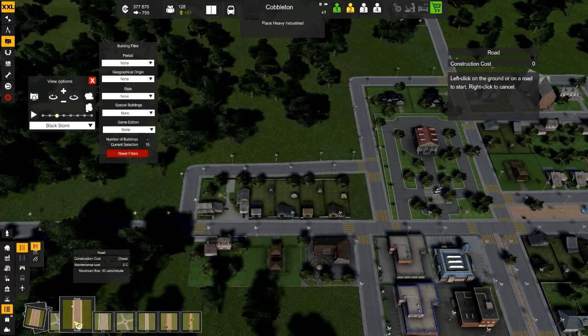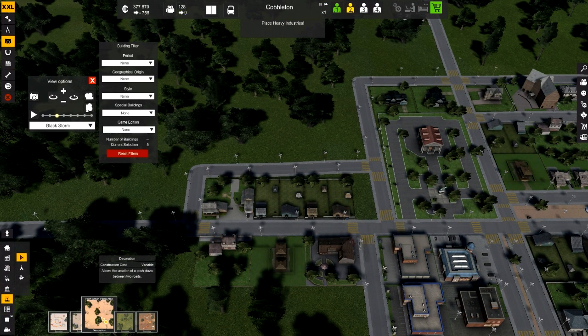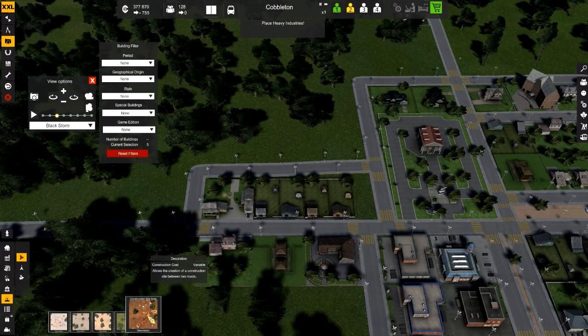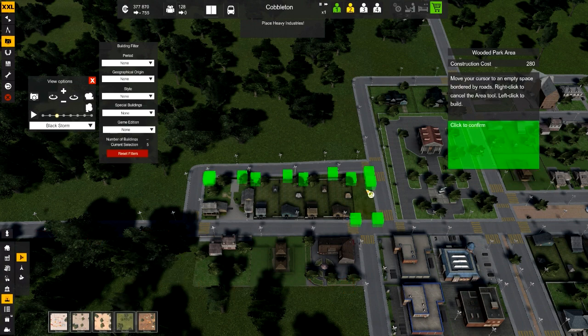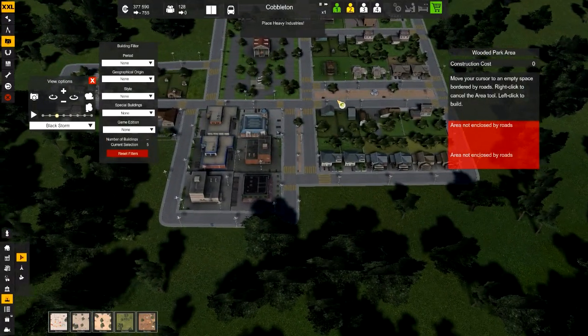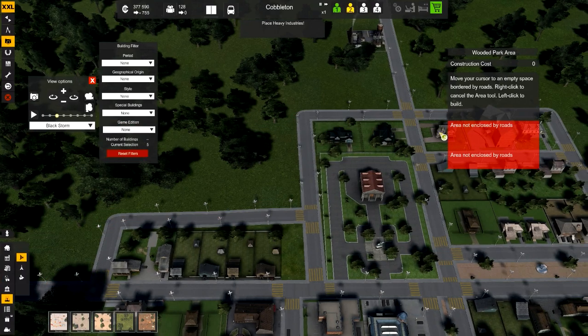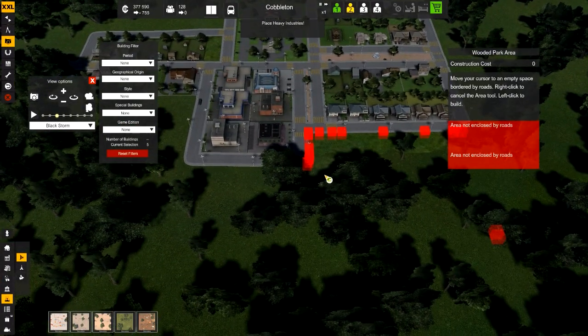Now we can actually do another decoration here. We'll come back and select something different this time — a posh plaza, this is a park. Let's just do park. Areas are not enclosed by roads, fair enough — we won't need to be enclosed by roads. We could do a large park area too.